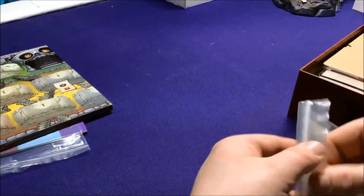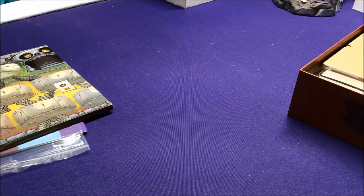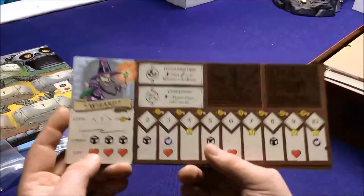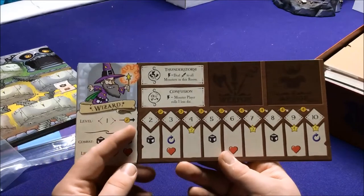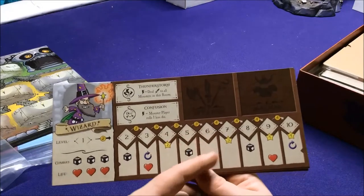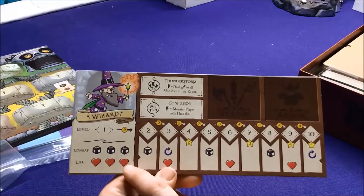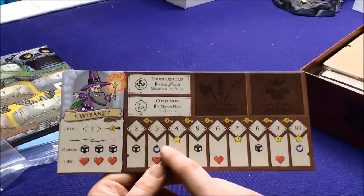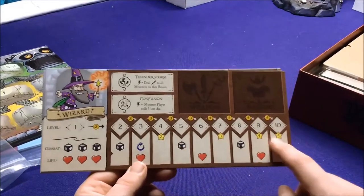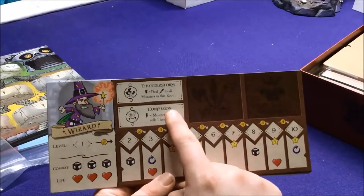We have some player cards. So I have a wizard — starts out at level one. To show how you gain levels: you buy your levels, I think, with two gold to buy a level. Each level gets an extra ability. You start with three dice and three health. At level two you have an extra die, extra reroll, extra health, and just gain two fame. You gain bonuses as you level up to level 10, like the regular Munchkin game.